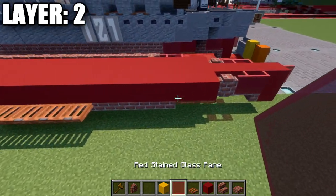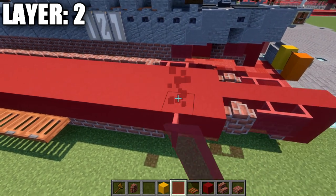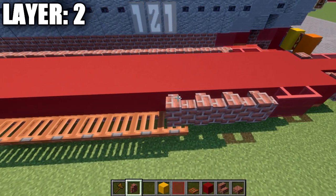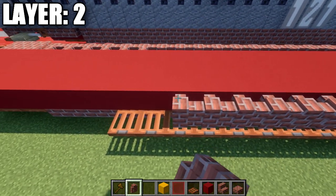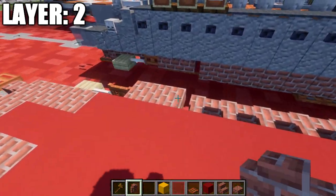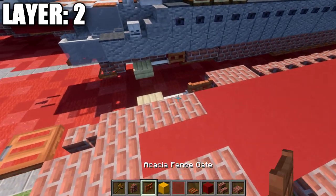After that, going back up to the front, we place down a red stained glass pane coming off the second block, a second red stained glass pane back, and then 20 brick walls back, followed by two brick top slabs and an acacia wood fence gate.